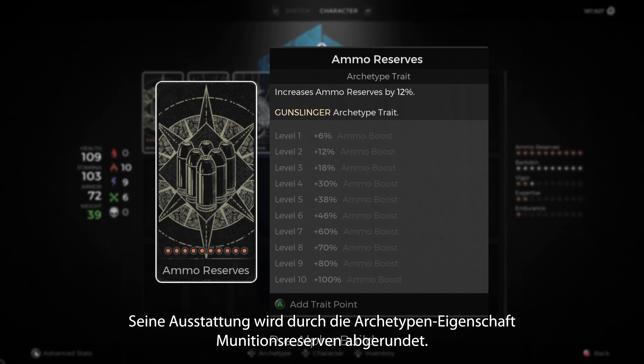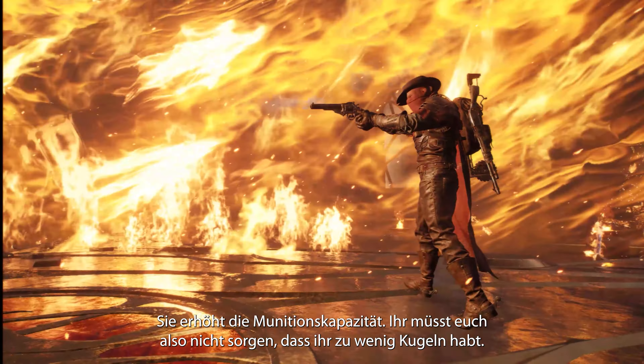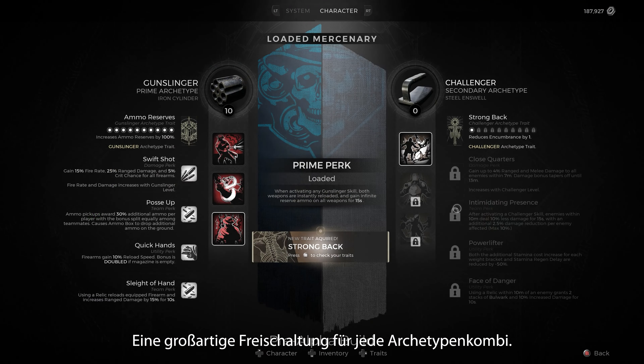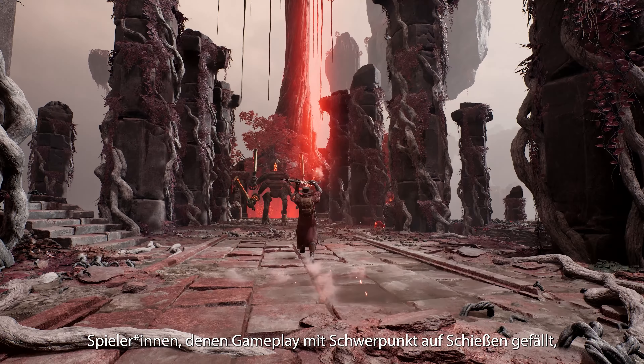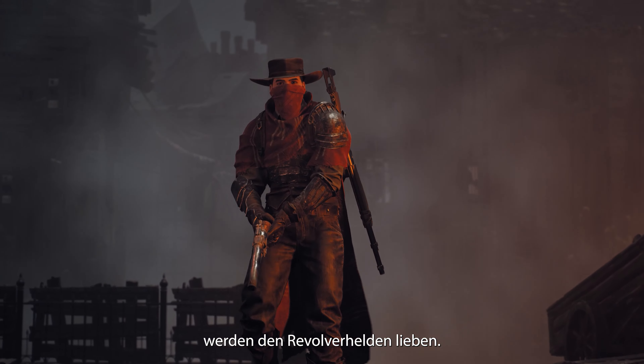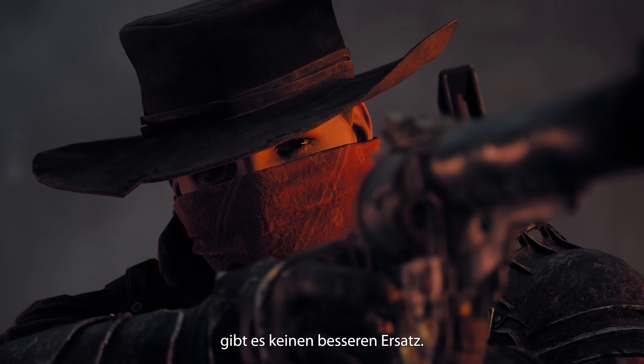Rounding out their kit is the archetype trait, Ammo Reserves. It increases total ammo capacity so you never have to worry about running dry — a great unlock for any archetype combo. Players who love gameplay with a heavy emphasis on shooting will love the Gunslinger. When it comes to overwhelming the enemy with a truckload of bullets, accept no substitute.